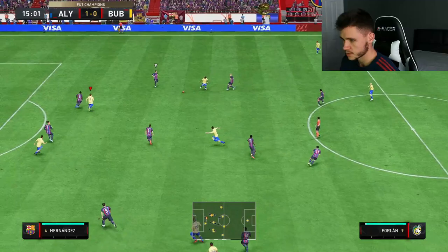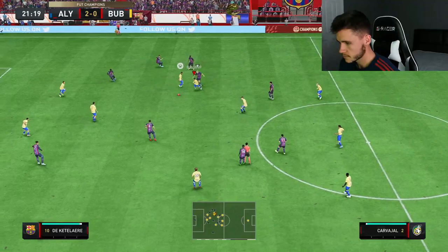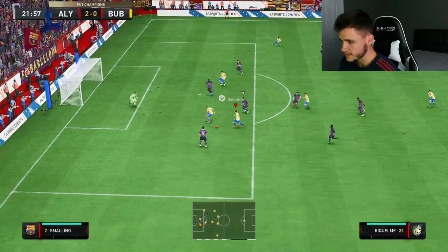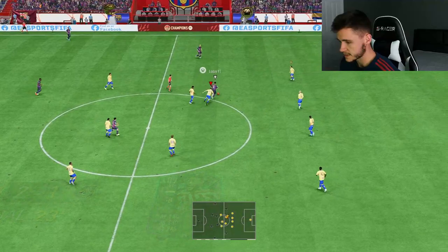Joining the attack — nice pass. Here he is, nice little heel to heel, beats this man, heavy touch. Foith with a good ball into the Kelme — nice little five star skill move — Depay finish! Come on boys, we get one back. Foith with the good ball — he should have gotten himself an assist because the Kelme should have finished. But we do get a goal back — nice.